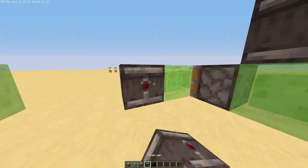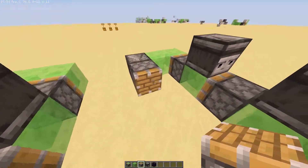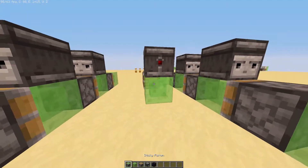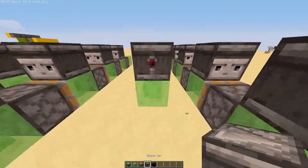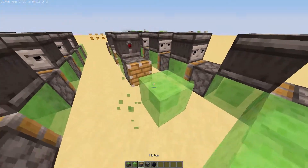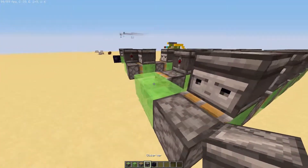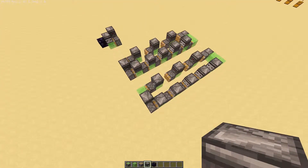Then we would have our slime blocks at the end here, and one observer facing back. Then we just alternate: sticky piston, and we have these segments — observer, another piston, same thing here: observer, slime block, and piston. And then one more observer, slime block, piston. Then we've got one observer facing sideways over this piston, and that's the whole thing done.